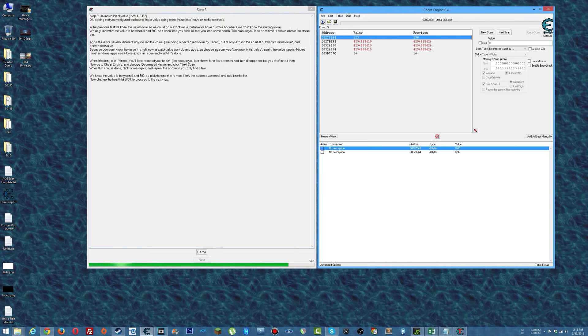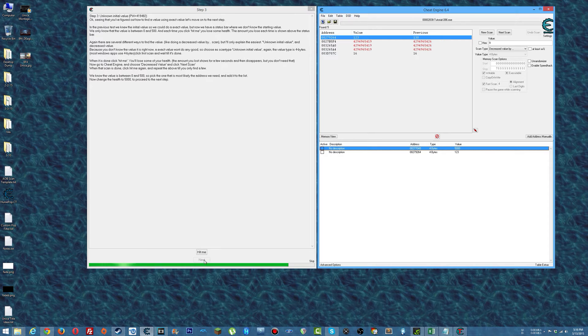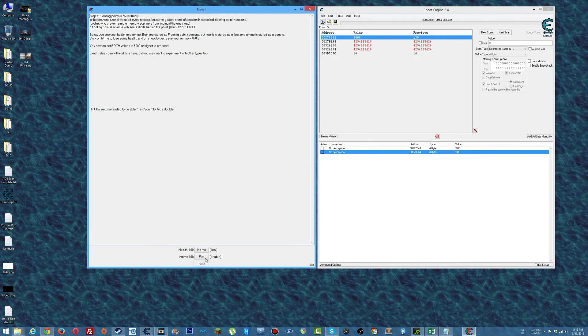What do we need to change it to? 5,000. So next should become available here. Click hit me now. Did we need to lock it at 5,000? Changed the wrong one — there we go. Next. So floating points.